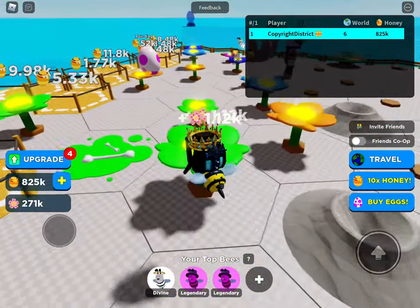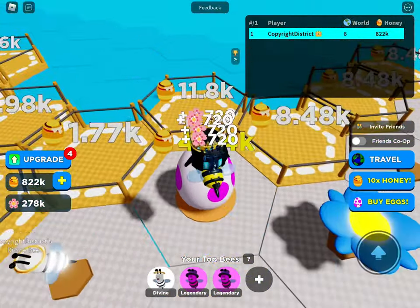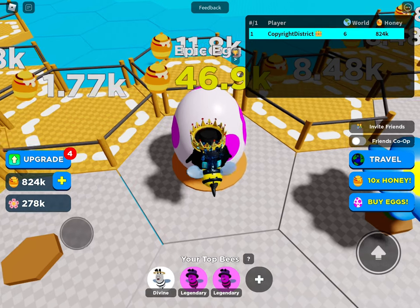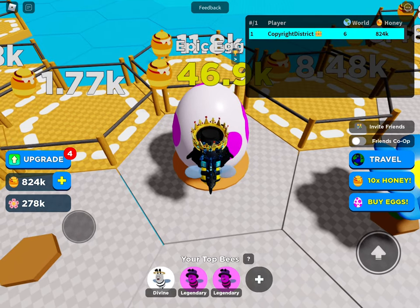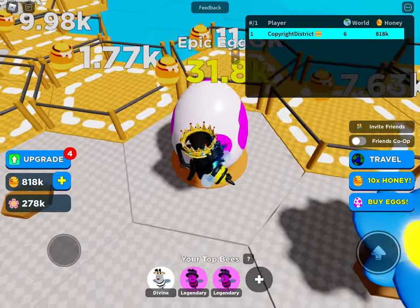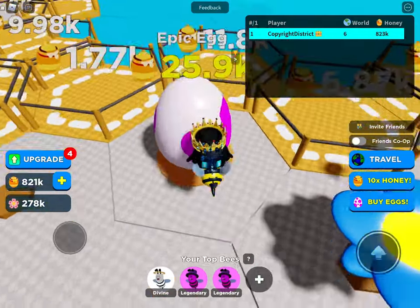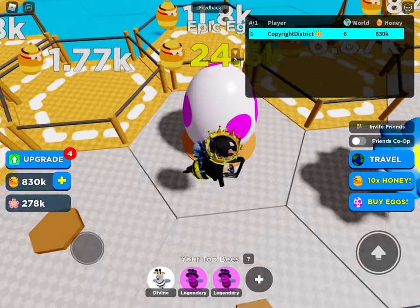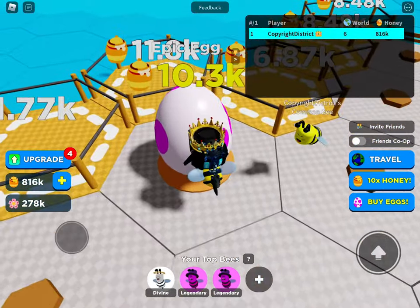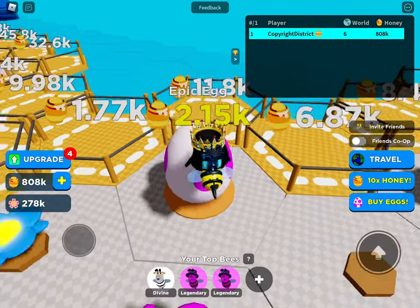It goes a lot faster than the character. Did you know that rare bees are actually the exact same speed as the player bee? But that's only if the player bee has the exact same upgrade stats. The common bee is so slow — you do not want the common bee. It's the slowest out of everything, basically.